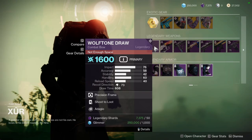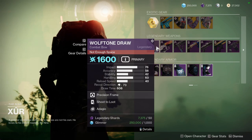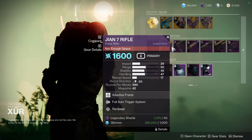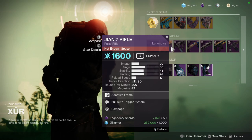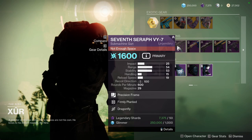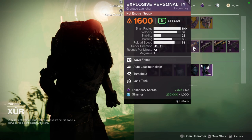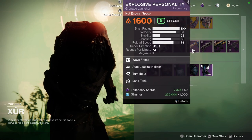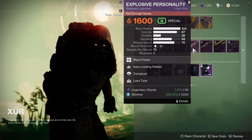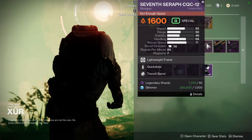For the weapons: we have Wolf Tone Draw with Shoot to Loot and Adagio — definitely ignore that one. We have GN7 Rifle with Fully Auto Trigger System and Rampage — ignore this one too, since Fully Auto is already intrinsic in the game, making it basically a one-perk weapon. There's a Syrup V1 with Frenzy and Dragonfly — ignore that one as well. Explosive Personality from Season of the Risen I would pick up solely because it is a red border weapon and it's good for completing a wave-frame solar weapon pattern.